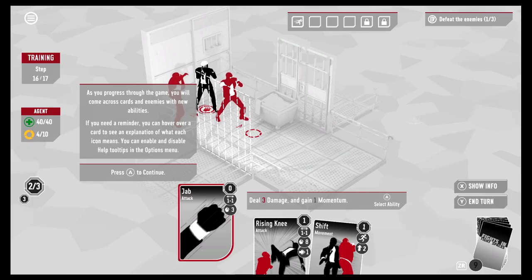As you progress through the game you'll come across cards and enemies with new abilities. If you need a reminder, hover over a card to see what each icon means. You can enable and disable help tooltips in the options menu. I'm going to need all the help I can get.